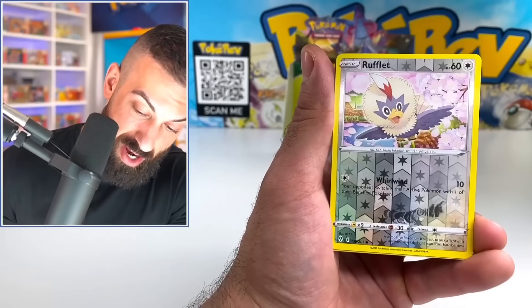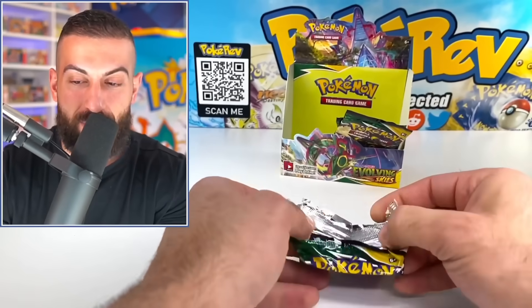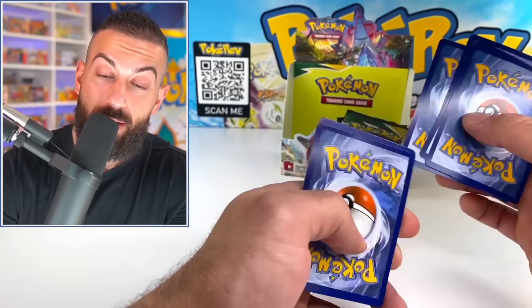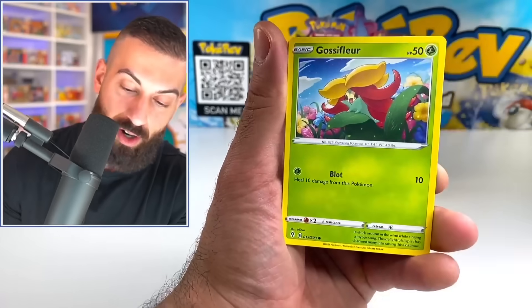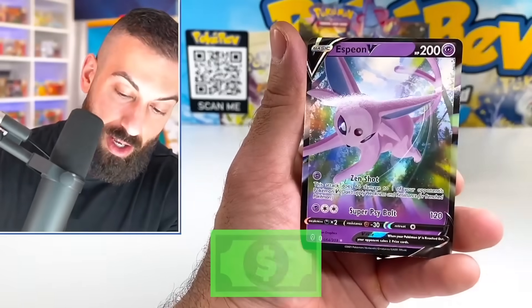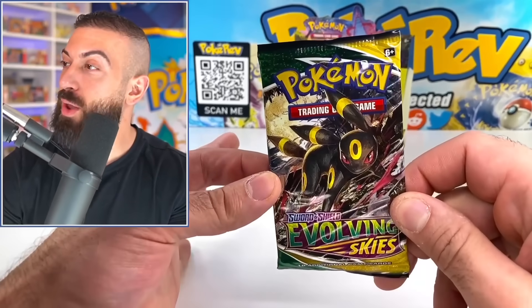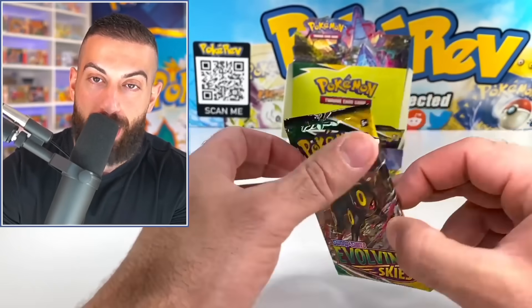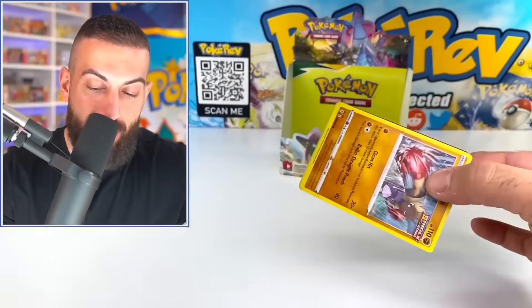Hoppip, Marill, Rufflet — oh my god. What are we doing here? Okay — it's just gonna be a holo. There's no way. Our luck is just gone. Marill, Espeon V — all right, another regular V. It's one dollar. We've only had one booster pack with more value than the cost of the pack — the Vaporeon, which was like two dollars more than the pack cost.